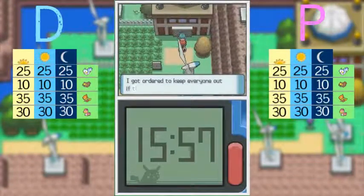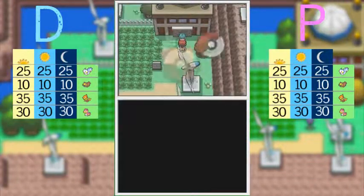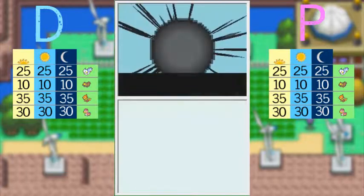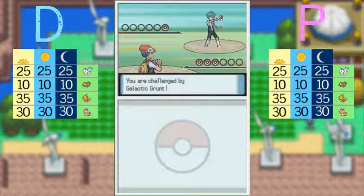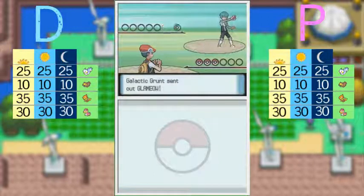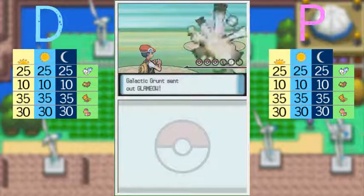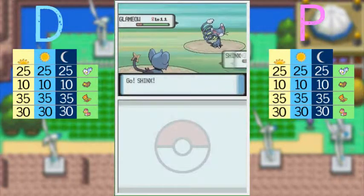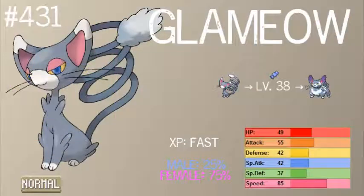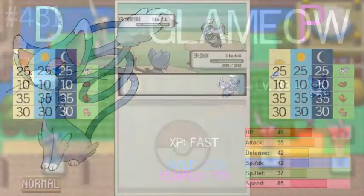Don't you dare go in the Valley Windworks! Okay, you'll battle me. We're in the Valley Windworks, and here is a Galactic Grunt. We're going to have to infiltrate and defeat Team Galactic. Now this is Glameow — you're going to see Glameow a lot with Team Galactic. Glameow is just a Normal type, pretty fast Pokémon, and it levels pretty quickly being in the fast experience group.